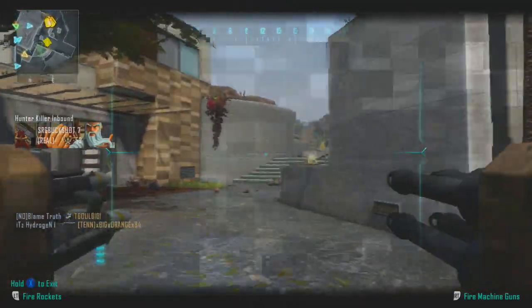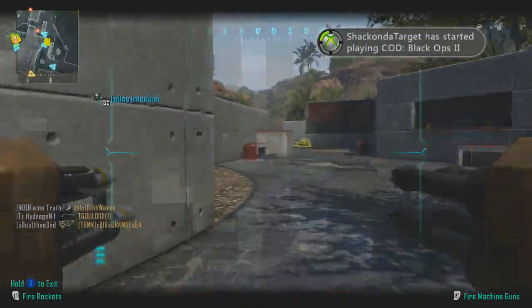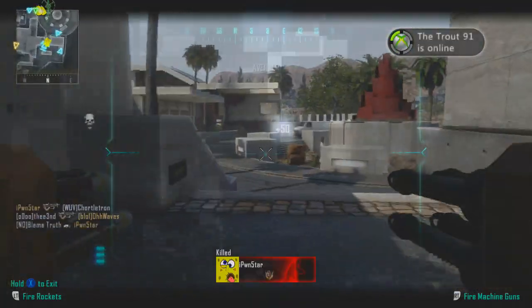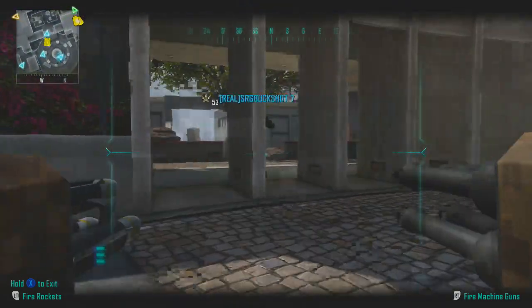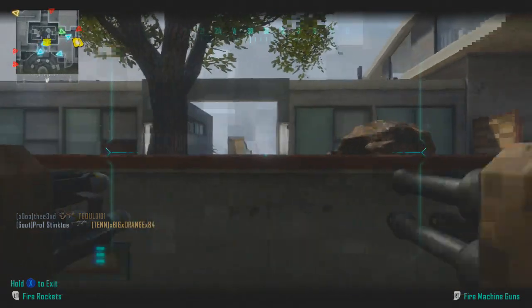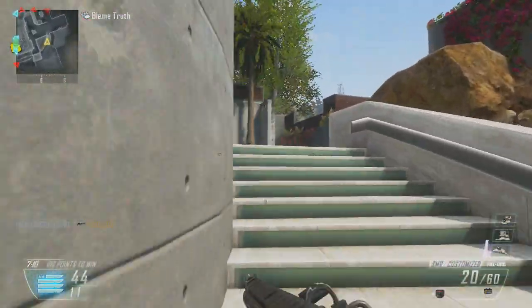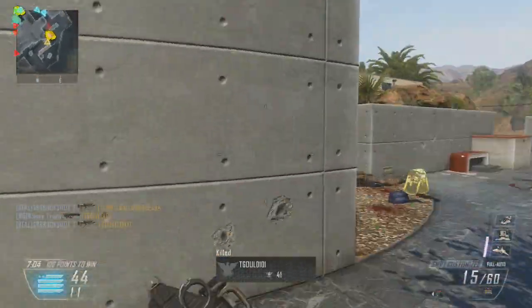I'm actually going to take control of this AGR here, but nothing exciting happens because for whatever reason I'm a bad AGR pilot — I'm not good with machinery. It's like there's a little baby inside of it just driving it around, like some kind of Fisher Price toy. He just can't get anything going, and I feel really sorry for this kid, especially when he gets EMP'd and C4'd and just blows up. But anyway, I'm going to hop out of this AGR and run around with my own setup since a VSAT is up.